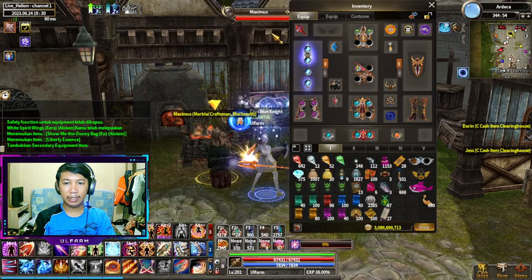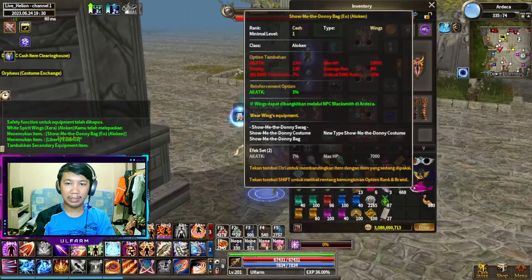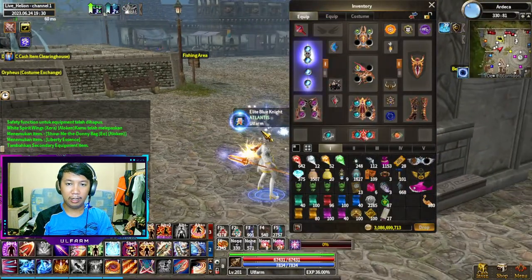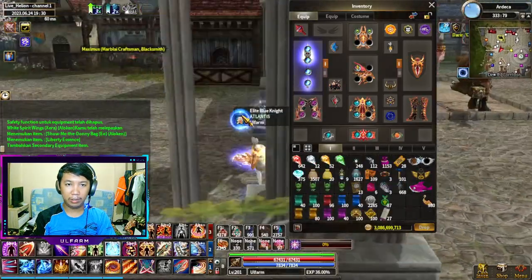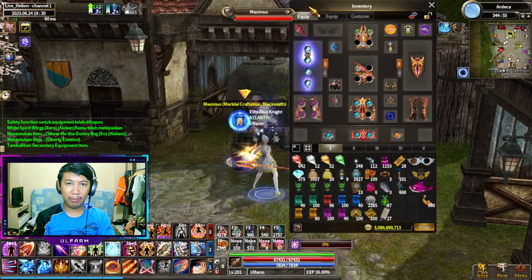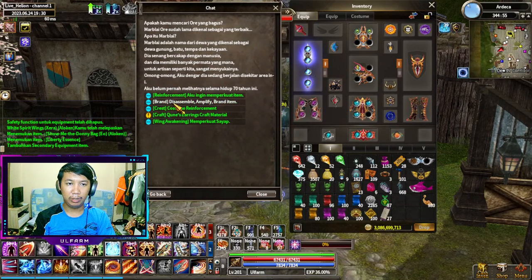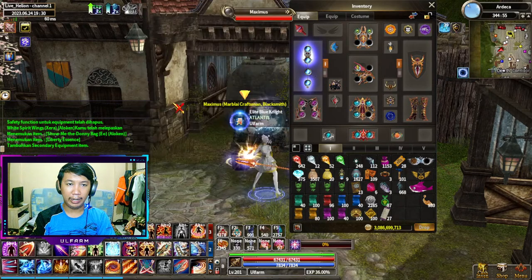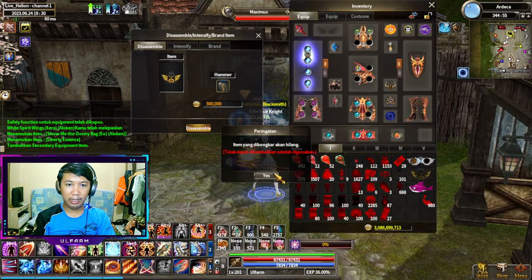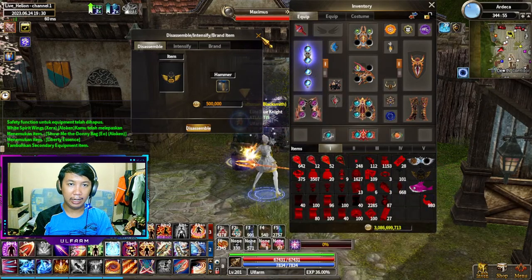Dapet Liberty Essence-nya dari mana bang? Dari Liberty Essence itu kalian dapetin dari mecahin sayap. Jadi sayap yang jelek, kalian bawa hammer, terus di-disemble ke blacksmith lagi. Mirip kayak kalian mau bikin soul stone, ke brand disemble atau imply. Masuk ke bagian disemble, masukin sayapnya, terus masukin hammer-nya, terus kalian disemble. Nanti kalian dapet Liberty Essence-nya.